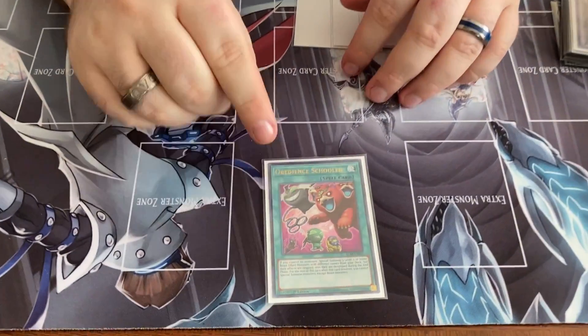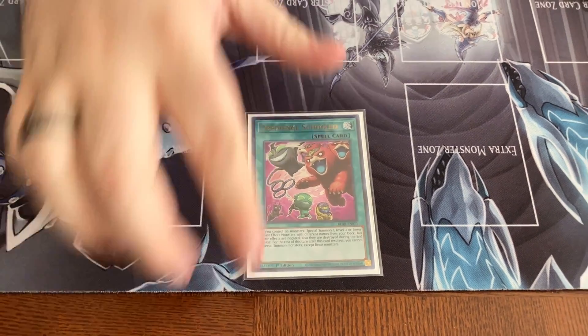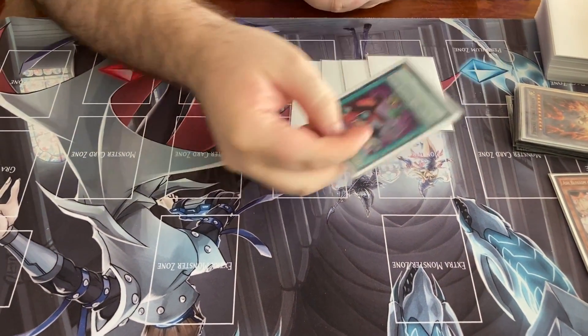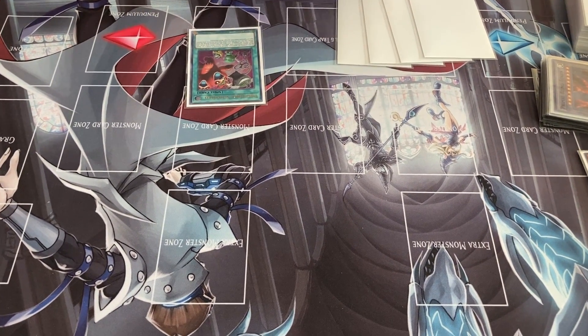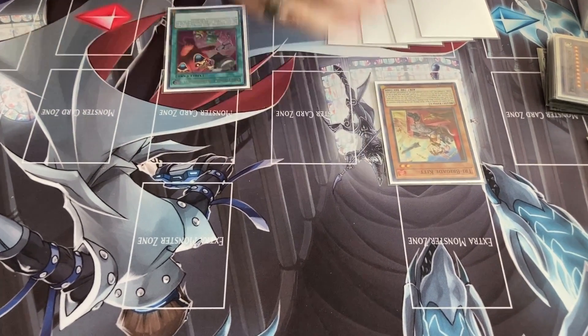We'll do a combo video right after this. So we are back now and we cannot wait to see some of this tech. Go ahead and walk us through what some possible combos could be. So the Obedient Schooled combo just resolving — you're going to have four other cards in hand, this will not use your normal summon, and it'll give you three interruptions on your opponent's turn and a follow-up for the next turn. Jiminy Christmas. So we're going to summon the Kits — these three.